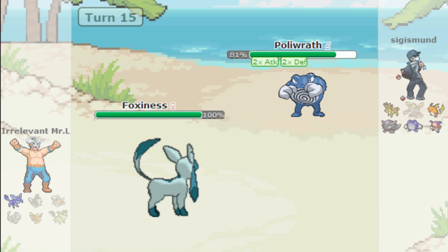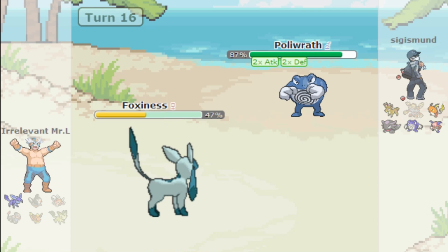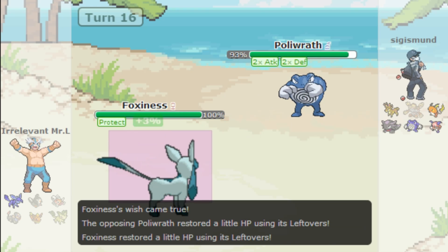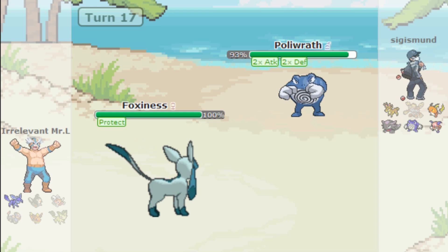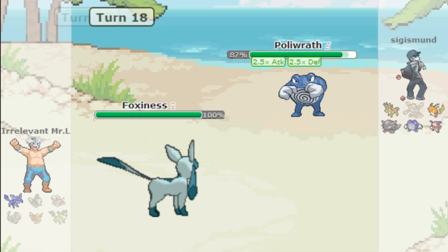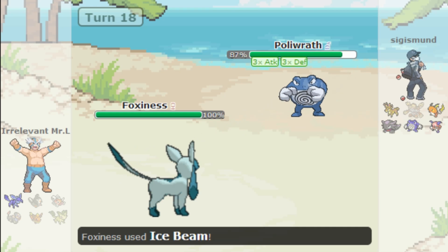I go for Wish to scout how much damage I take. Circle Throw does a lot but I go for Protect to heal with Wish. I'll use Ice Beam next turn — I know it's basically GG but I want to see how long I can last. Next turn he's at 59%, I Ice Beam. He goes for Bulk Up, gets off another Circle Throw — it's probably OHKO now considering he's boosted. I'm hoping for a freeze but there's no way I'm beating this.